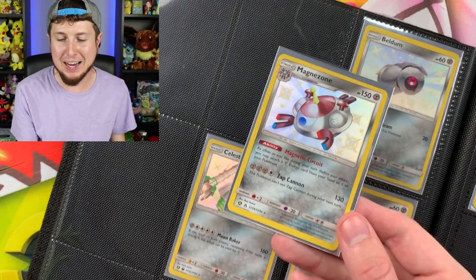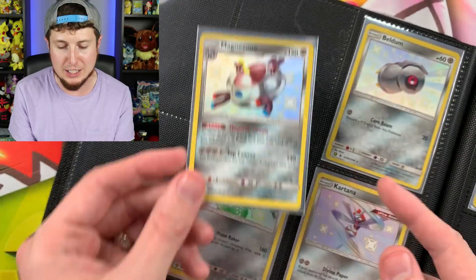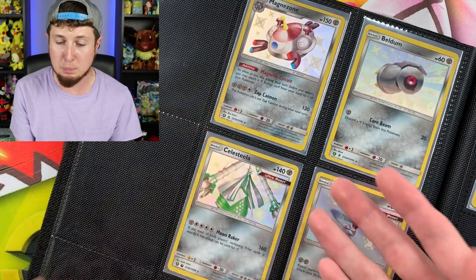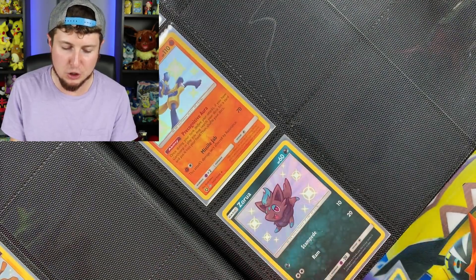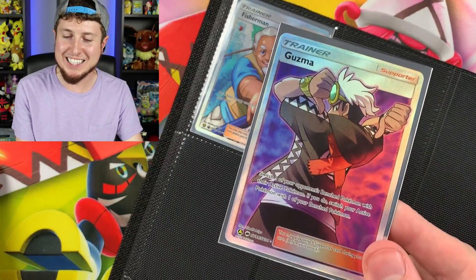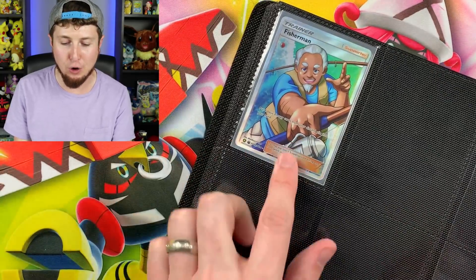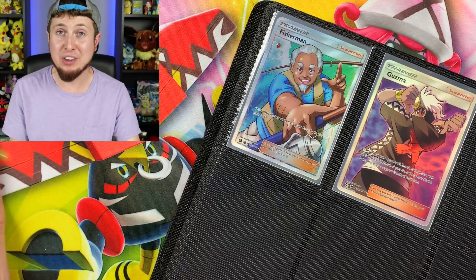One of our two Shiny Magnezones is going into the binder — card number 29, SV Shiny Vault, going right beside the Shiny Beldam. This page is getting close to complete. Next, Shiny Guzzlord ultra beast goes right next to Shiny Zora — that page is looking pretty complete too. Last but not least, our full art Guzma goes right beside the full art Fisherman — card number 84. So happy about that pull. Another step closer to completing the entire Hidden Fates set!